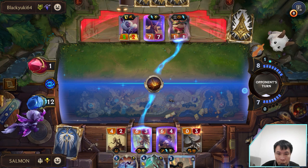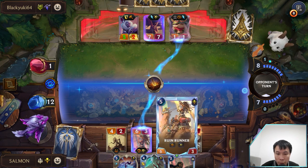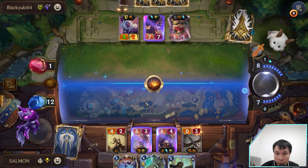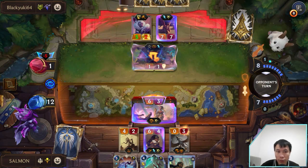I still have Rite of Negation. And Spell Shield — he cannot do much against Spell Shield, right? Unless he has a way to kill Teemo, but I don't think this region has access to that kind of thing. GG, I guess.